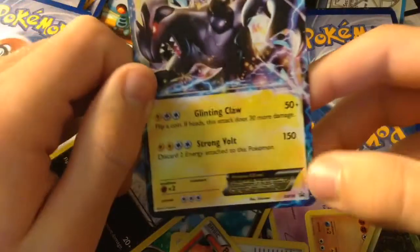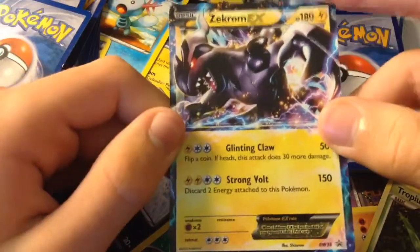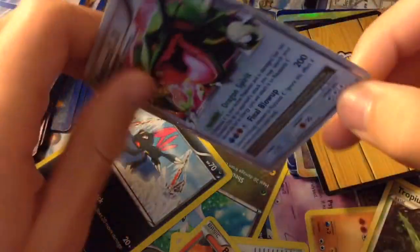Here is Zekrom EX, gotten from a promo tin. It knows Glinting Claw and Strong Volt. That is my first Unova EX that I ever got.